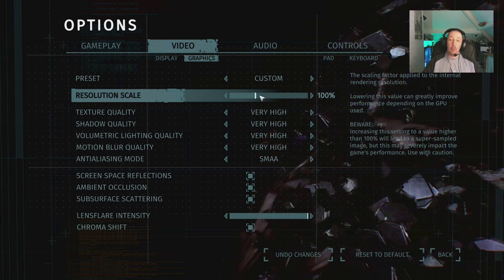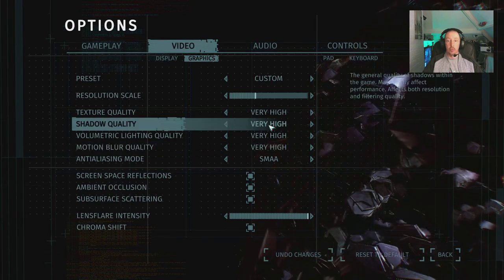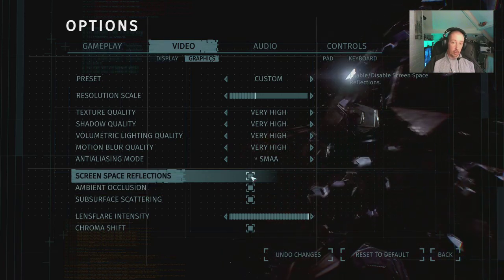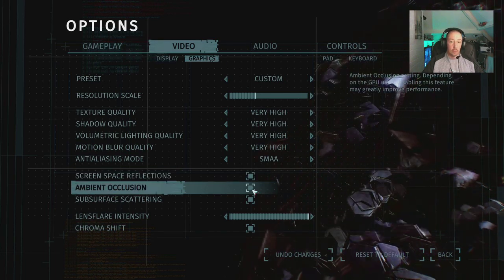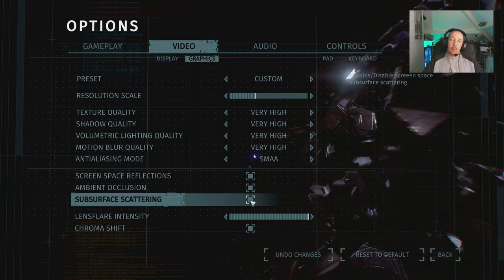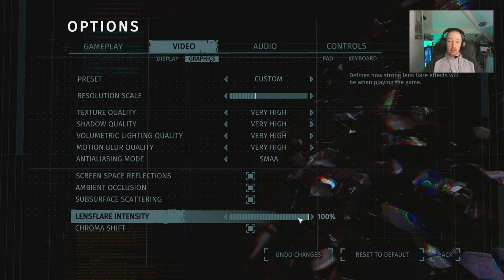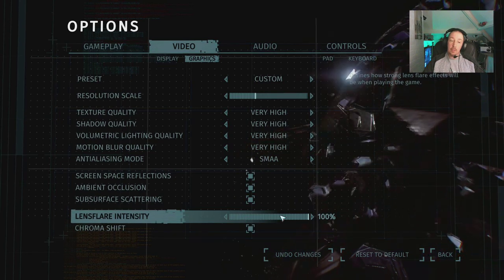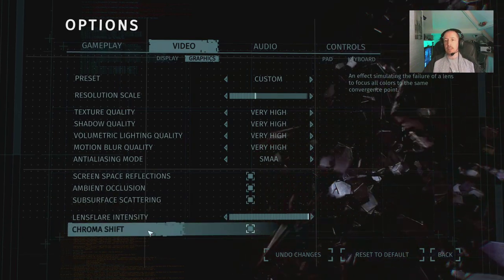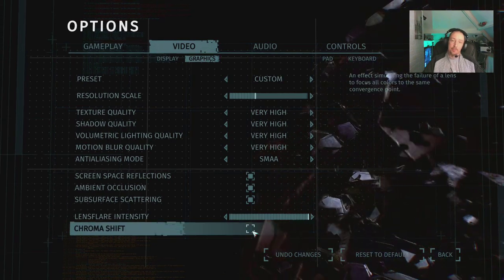Obviously if you're running a GTX 1080 or equivalent you won't worry about it at all. Screen space reflections can be toggled on and off — quite taxing, so another option to consider disabling if you're struggling. Ambient occlusion — leave that on. Subsurface scattering adds detail to faces and surfaces. Lens flare intensity is there — I always leave it on. Chromatic aberration, or chroma shift, simulates a lens failing to focus all colours to the same convergence point — I've disabled that.